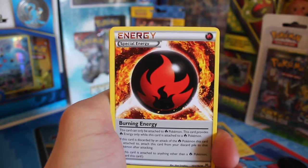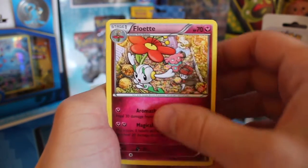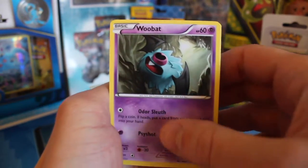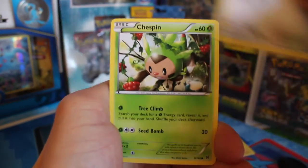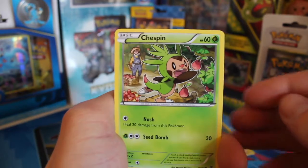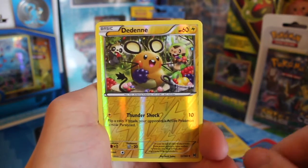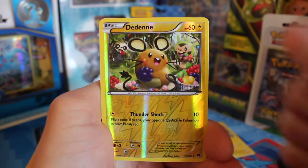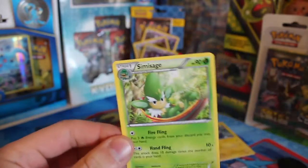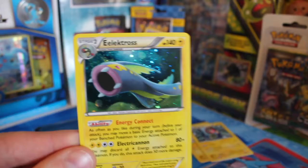Starting off with a special Burning Energy, then we have a Flabébé, a Piloswine with 100 HP — that's cool. I'd love a BREAK card, that'd be great. A Chespin, another Chespin — okay, we'll have that. And Zorua, a Dedenne, and our rare... come on, please, please, please... it's going to be — a Simisage.